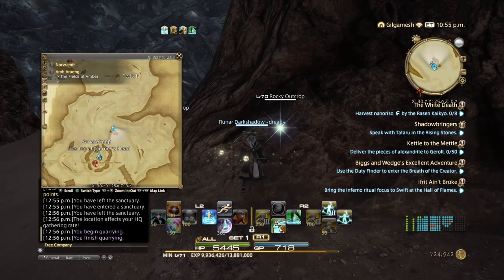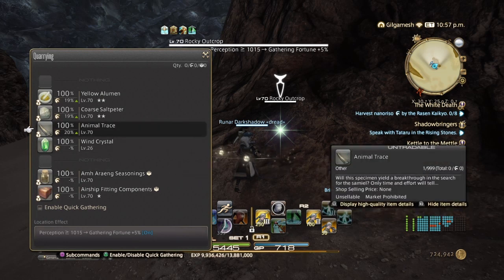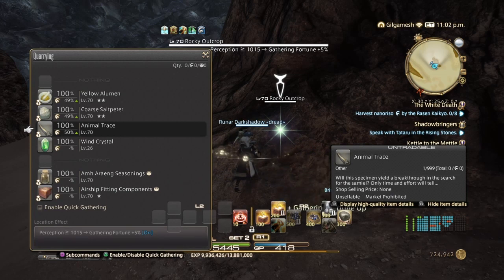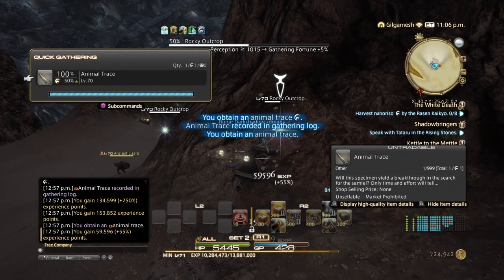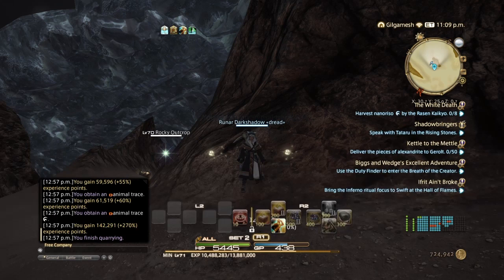Here we are in Almorang. Right about here is where the node is — here's the animal tracing. We have 100% gatherer rate with a 20% high quality gatherer rate because of the buff. So basically just use Unearth 2, or Unearth 3 if you have it. Right now we have a 50% chance of getting high quality, so enable quick gathering and let it go.